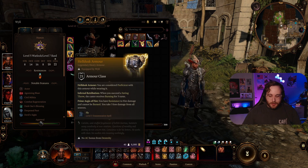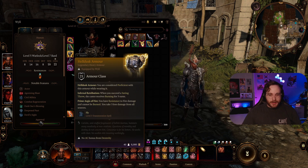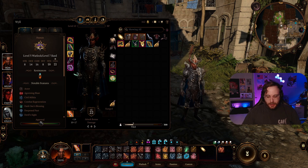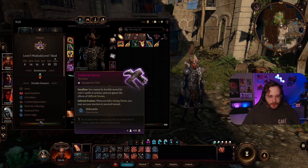Warlocks and Bards do not get heavy armor proficiency, but I have the Helldusk Armor. This armor is really, really good — I have this on my main character. It is heavy armor but you are considered proficient with it while wearing it. I feel like the Helldusk items just go really well aesthetically with the Fiend Warlock vibes that Wyll has. You also get Infernal Retribution: when you succeed on saving throws the caster receives Burning for three turns. You get fire resistance, you cannot be burned, you take three less damage from all sources, and you also get a free casting of the Fly spell. The Helldusk Gloves add a bonus to your spell attack rolls and spell save DCs, you get 1d6 fire damage added to weapon attacks, and the Rays of Fire spell once per short rest dealing 9 to 54 damage.